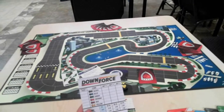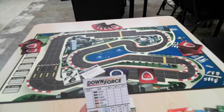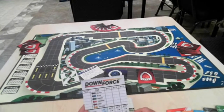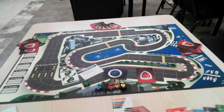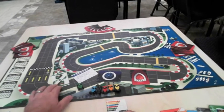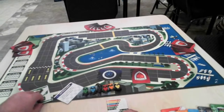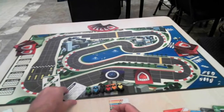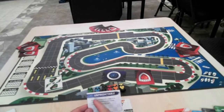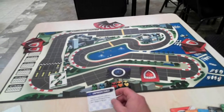Whoever wins the auction writes the amount they bid under the auction price column on their scorecard — that amount is removed from their end-game scoring as an initial investment. Once all cars have been auctioned off, the race commences. When you win an auction, not only do you get that number eight card added to your hand, but you also receive a unique power or special ability card. For example, one power card called 'Unpredictable' lets you use a wild card for a color already on the card.